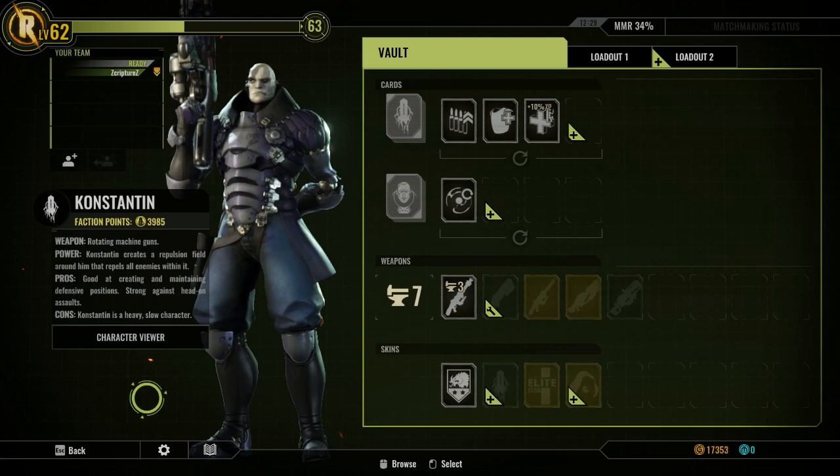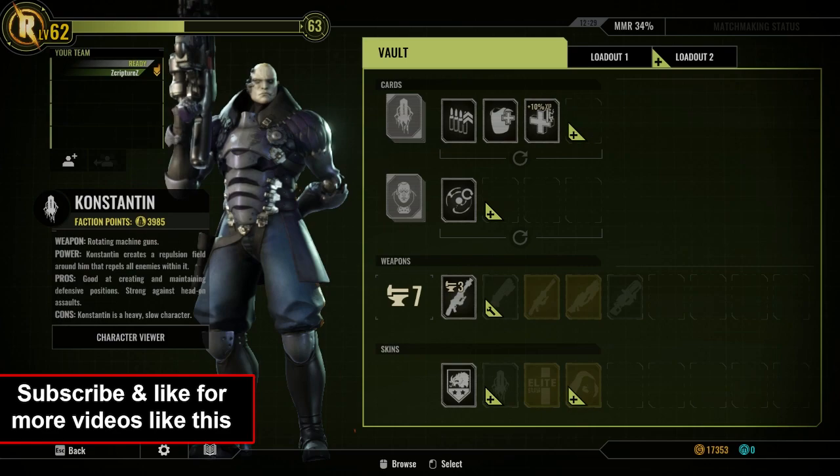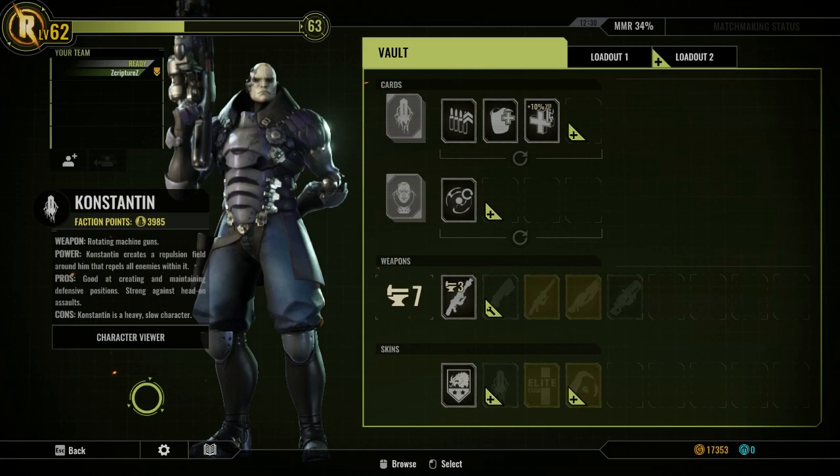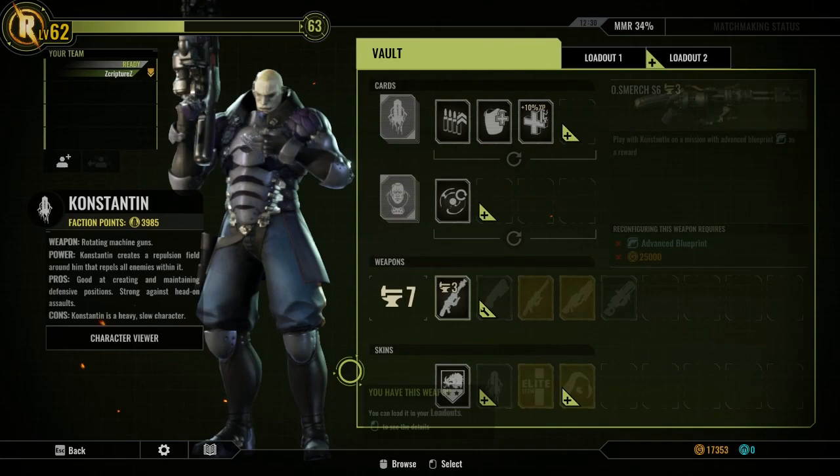What's going on guys? Today we're going to be taking a look at Konstantin. He has awesome crowd control and his weapon is really good for taking out massive amounts of mobs because his chaingun is really excellent. His only downside is that he's really slow and clunky since he's kind of considered a tank class.